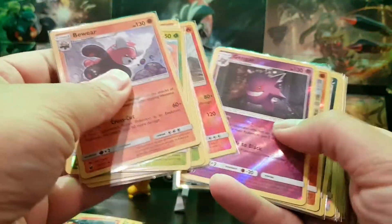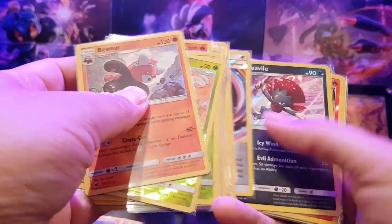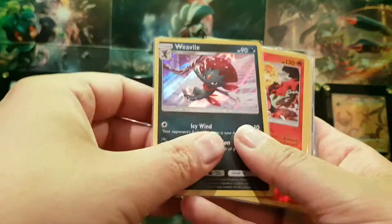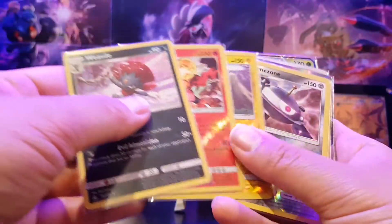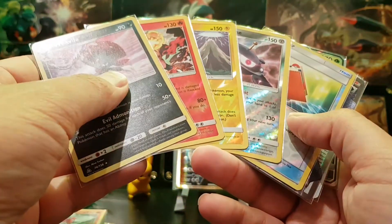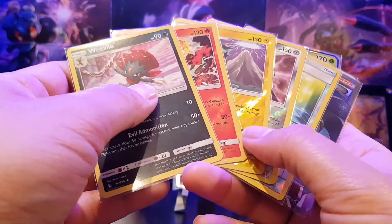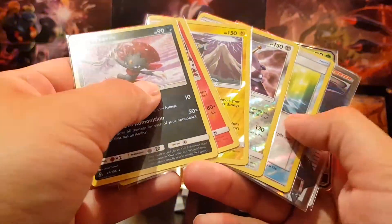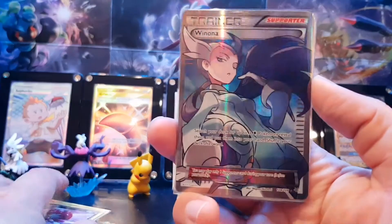We also got some Crimson Invasion holos we needed, which means Crimson Invasion is coming so close to completion now with our reverse holos. There was a bit of an error — I did need the reverse holo — but we've also got some Ultra Prism reverse holos. That means I've got all the normal cards up to GX, and reverse holo wise I think I'm only missing four now, so we're almost complete with the reverse holo set.